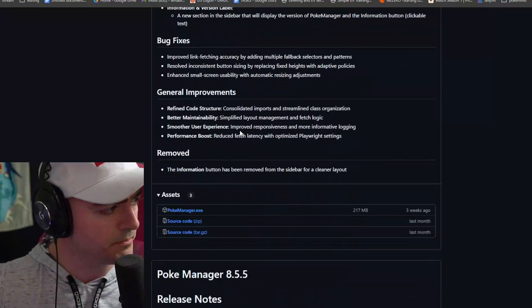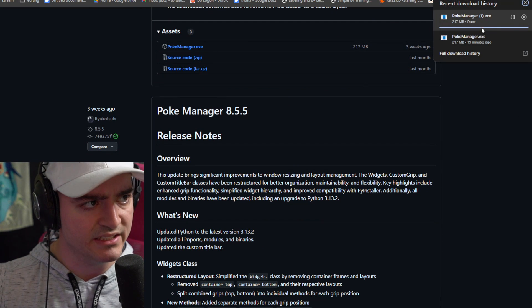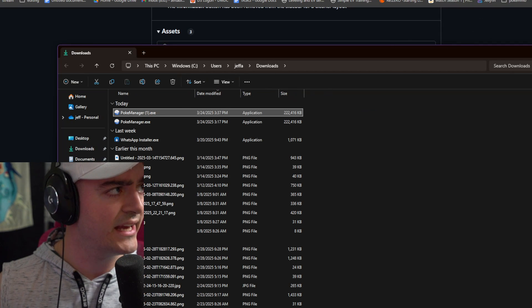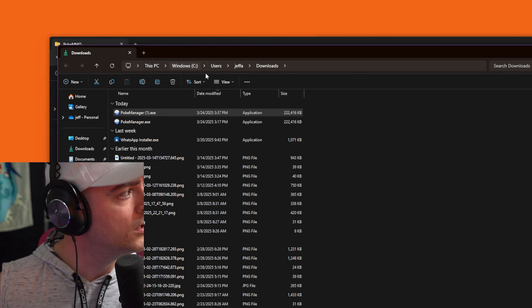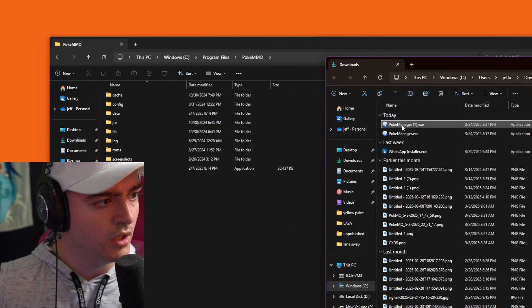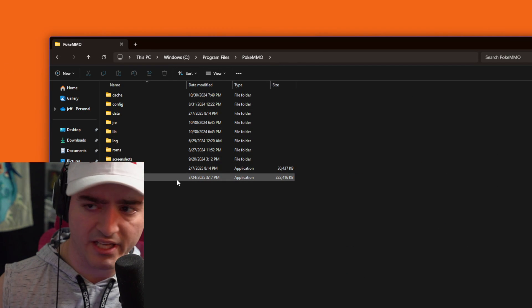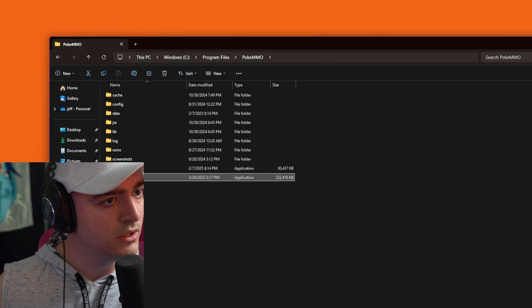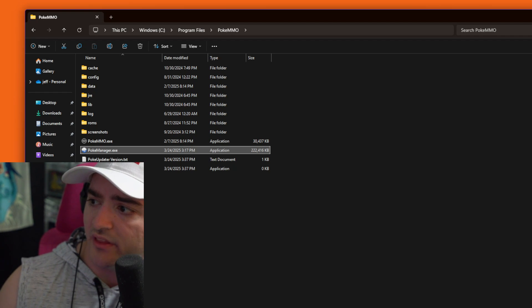Come down to here — PokeManager, you're exe. It downloads, easy day. Then we're going to view it in the folder, and drag it to that previously mentioned folder we were just talking about, PokeMMO. From there, we can just launch the application, delete all this stuff, and the application is going to install everything for you.